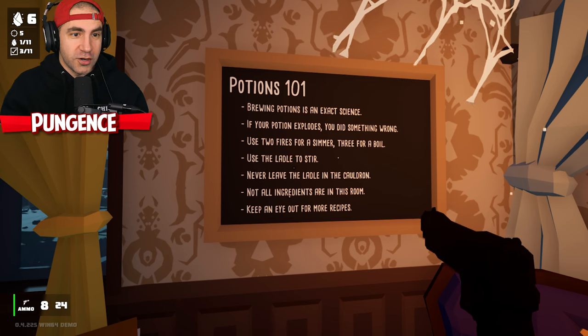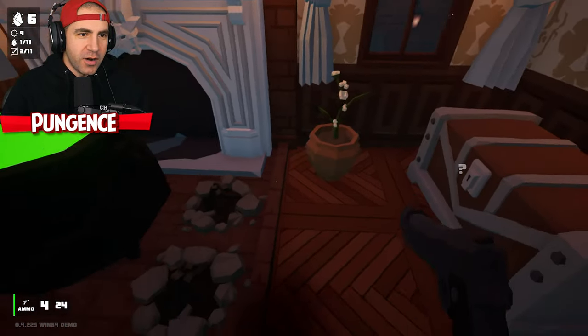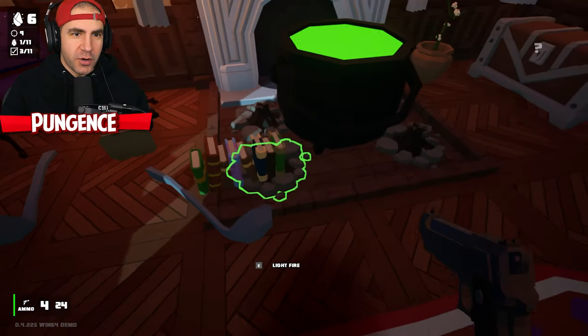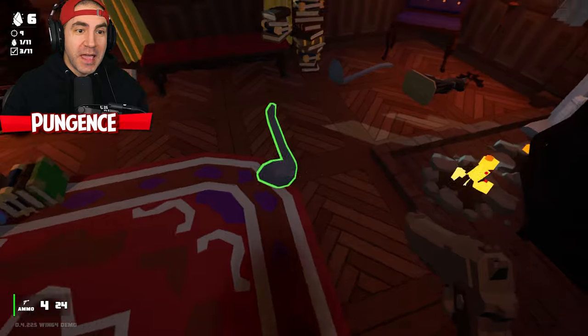Potions 101: brewing potions is an exact science. If your potion explodes, you did something wrong. Use two fires for a simmer, three for a boil. Use the ladle to stir — never leave the ladle in the cauldron. Not all ingredients are in this room; keep an eye out for more recipes. Okay, let's do this right now. Two fires for a simmer — one fire, two fires. We got a simmer going.